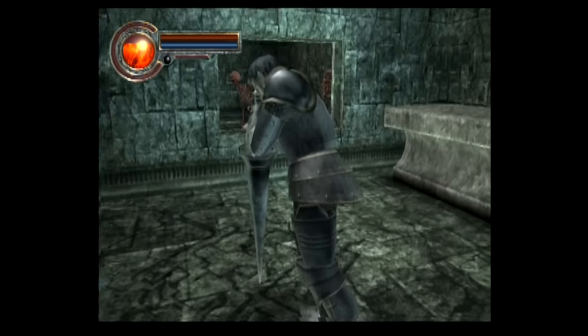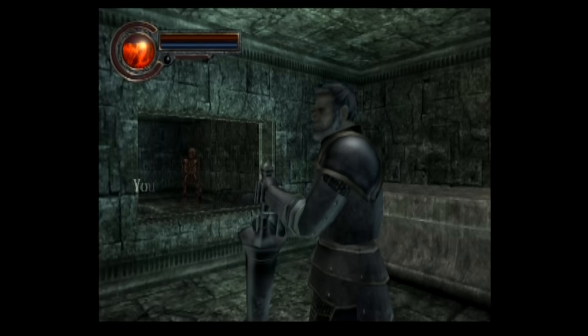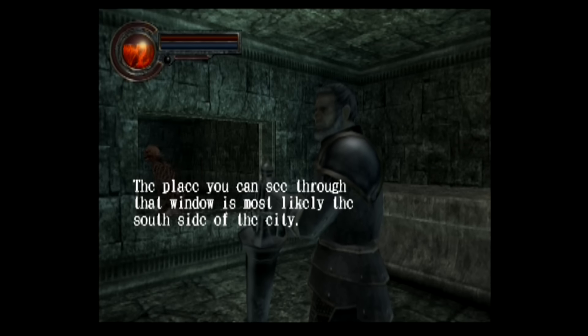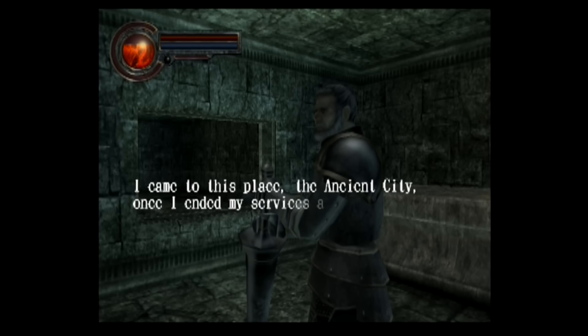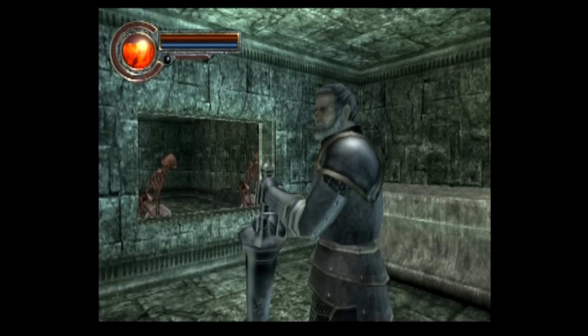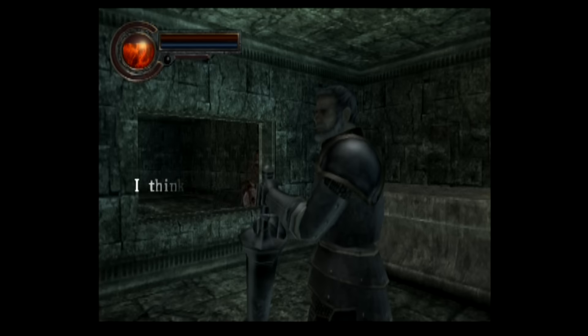This guy is tracing a map of the ancient city in the ground with his lance. You don't seem like a monster. I'm not sure how I got here. The place you can see through that window is most likely the south side of the city. This knight knows his stuff. I came to this place, the ancient city, once I ended my services as a palace knight in my homeland. I was in constant battle and I couldn't embrace the quiet life. This character, who we don't even know the name of, is already getting more characterization than anyone else so far.